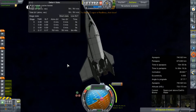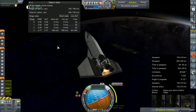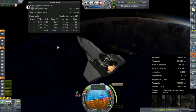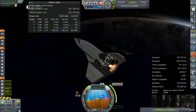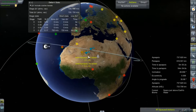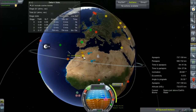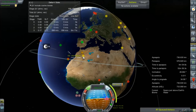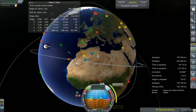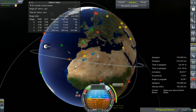Hey everybody and welcome back to Kerbal Space Program RP-0. We are joining the STS-1 in orbit again as it is making its de-orbit maneuver to hopefully bring it down safely somewhere. Currently we are shooting for a landing site somewhere here in North Africa, in the desert, because it's nice and flat. I was hoping maybe to land at Hamaguir, but I'm just interested in getting it down on the ground somewhere and not specifically onto a runway.